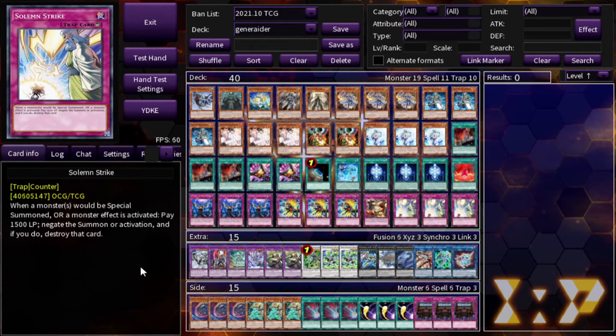What's going on everybody, it's your boy Spencer doing the deck profile for Invoke Dogmatica Generator. Later in the day I'll also release a bunch of gameplay. I've actually gotten really really into this deck and I can't recommend playing it enough. I'll talk about all the changes I made in the deck, but let's just go ahead and get right into it.